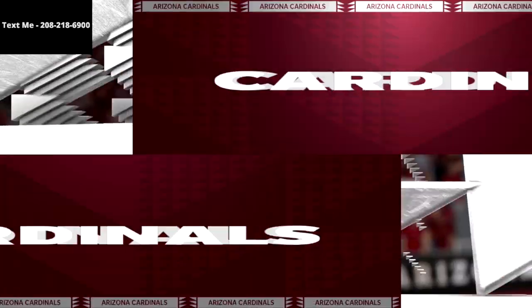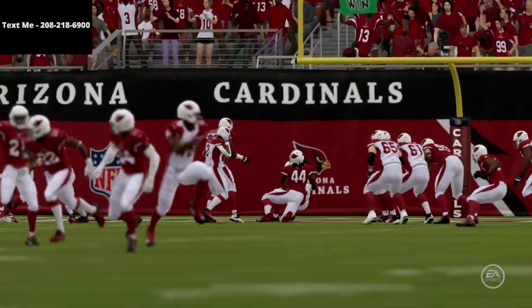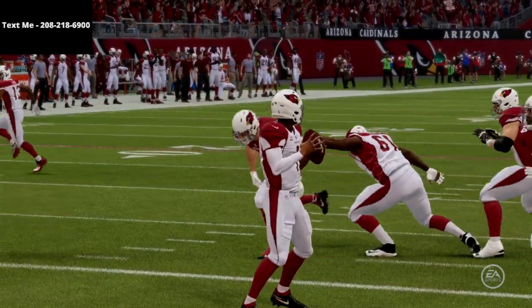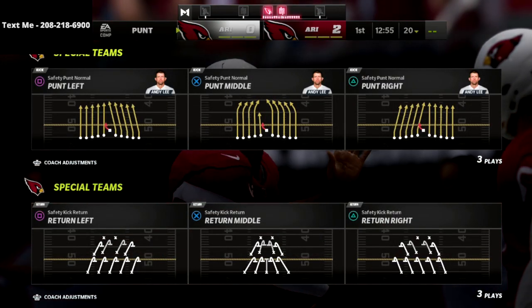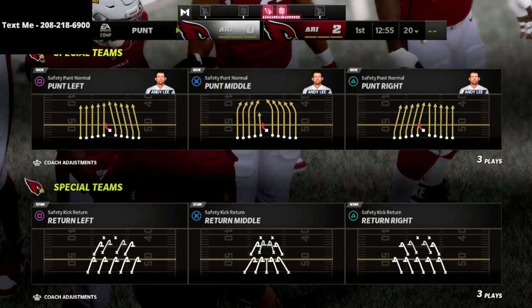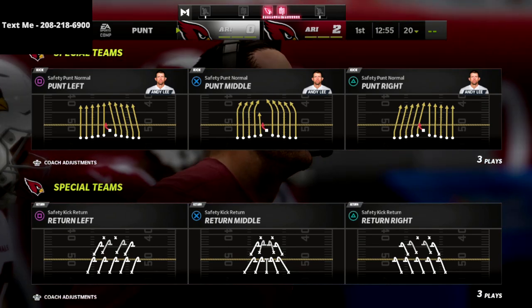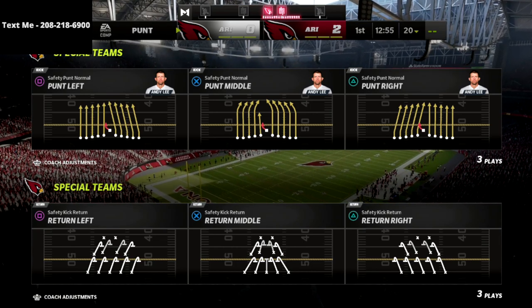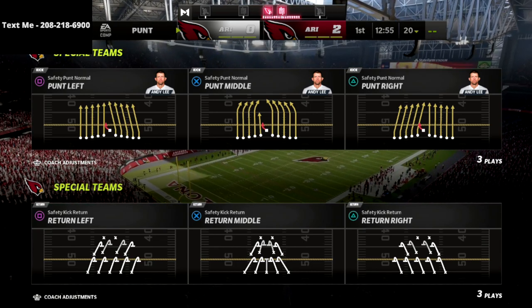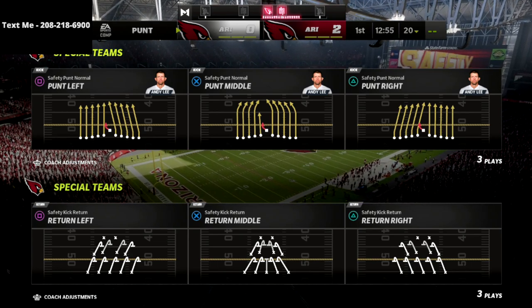Thanks for watching the video, I hope you enjoyed it. If you want to learn the rest of this defense and how we're going to start clamping down in Madden 22 — getting consistent stops, not just one stop, consistent stops against players — go ahead and grab the e-book. There's a link in the description below. You can get the 2-4-5 odd defense for just $15. This guide will continue to update over the course of the remainder of the Madden 22 season. I also have several other defenses like the triple, the 3-3-5 wide, the 3-3-5 odd, as well as some other ones on the way. Thanks for watching — be sure to subscribe so you don't miss any of the videos. And if you want to get the 2-4-5 odd defense, there's a link in the description.